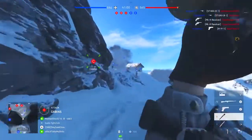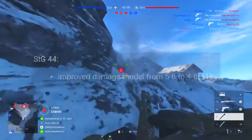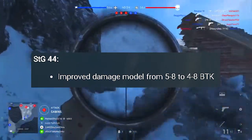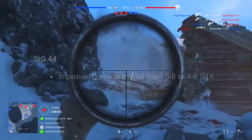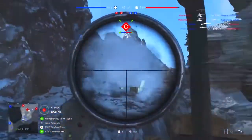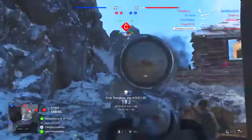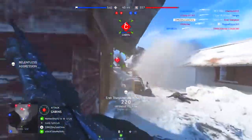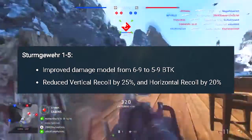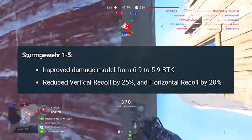Getting into some of the assault rifles now, the STG-44 is now having its damage output model changed from 5 to 8 bullets to kill to now 4 to 8 bullets to kill, which is pretty nice. The STG is still a great gun in this update, but it's nice that they're going to make it even better. The Sturmgewehr 1-5 is now having its damage output changed from 6 to 9 bullets to kill to now 5 to 9 bullets to kill.